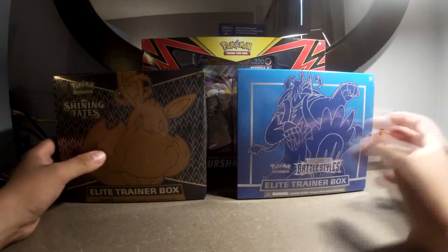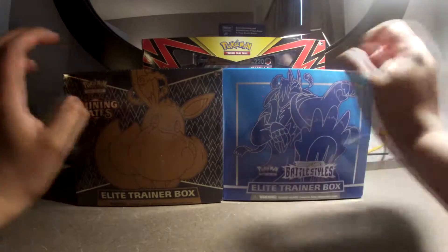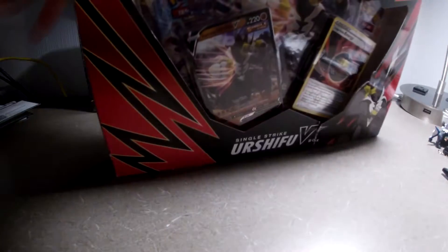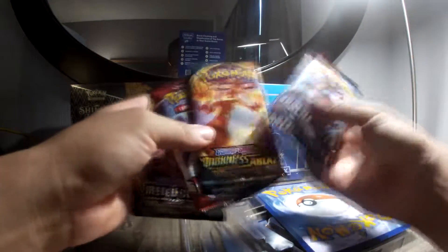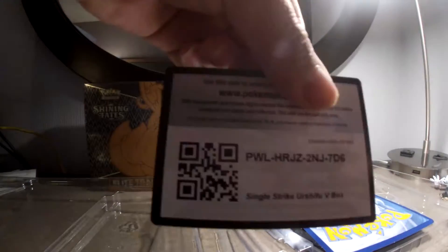What's up guys, Inca here. Today we're going to be opening up a Single Strike Urshifu V box. So here we have our Single Strike Urshifu V promo, the jumbo card, two Battle Styles packs, one Darkness Ablaze, and here we have the code card.